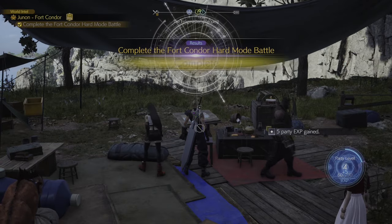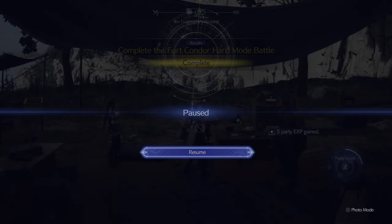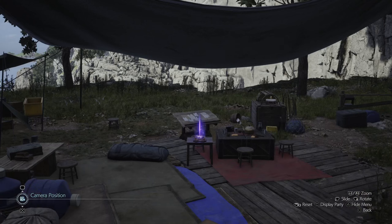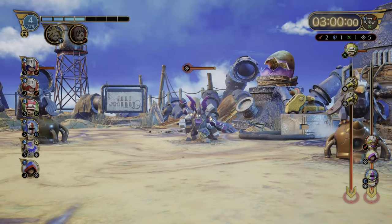I'm going to give you a quick walkthrough on how you can complete the Four Condor minigame on hard mode. I've opted for board number two and gone with Cloud and Tifa, just because their abilities are pretty decent. I'll try to keep it as brief as possible but also note some strategic moves.